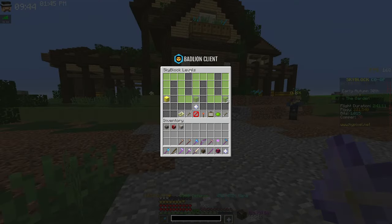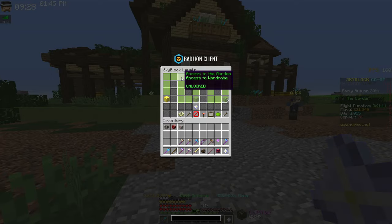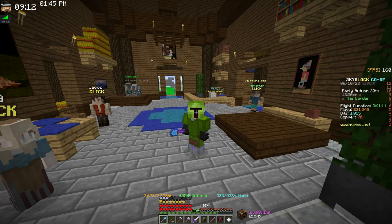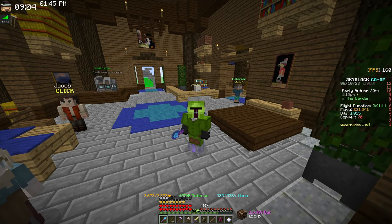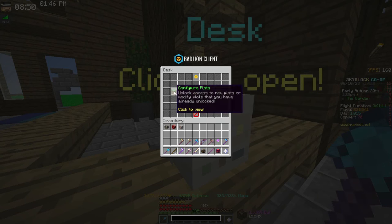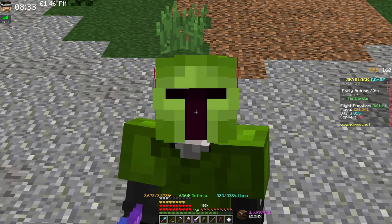The first thing you're going to want to do is be at least Skyblock level 5. This is really easy to do — it takes about 20 minutes of work — but you gain access to the Garden, and this is really where the entirety of farming progression begins. Even if you've farmed some wheat in the hub before hitting Skyblock level 5, that's fine, but the main progression is going to be based on your farming level. We're not going to go over plots — just the armor and gear.